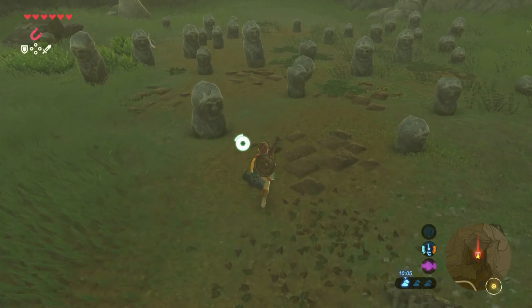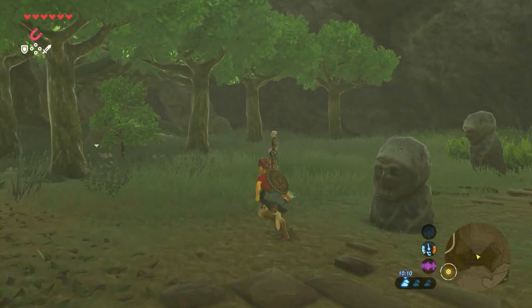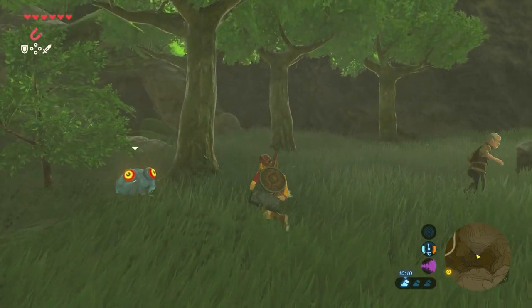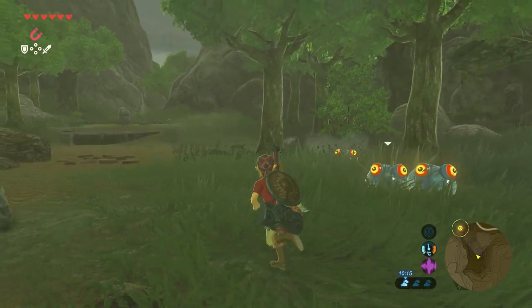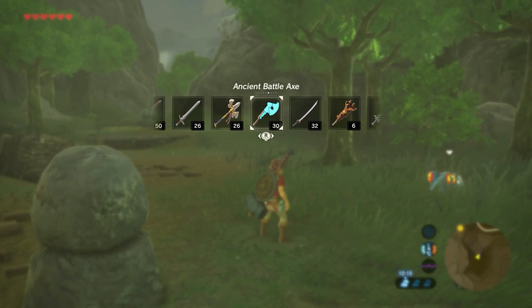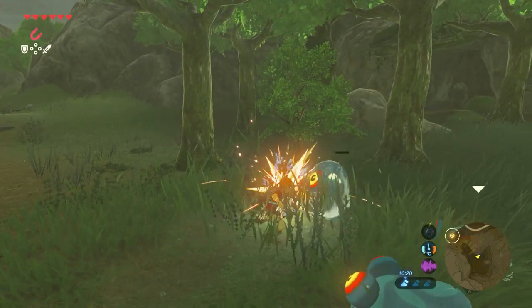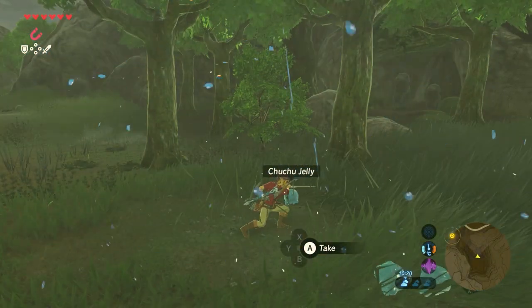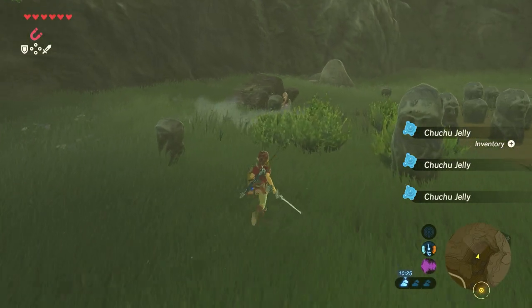Here you can see all types of statues — small ones and bigger ones. There's a man there, and also some Chu-Chu enemies. First, kill the Chu-Chu enemies. Then go to the man and talk with him.